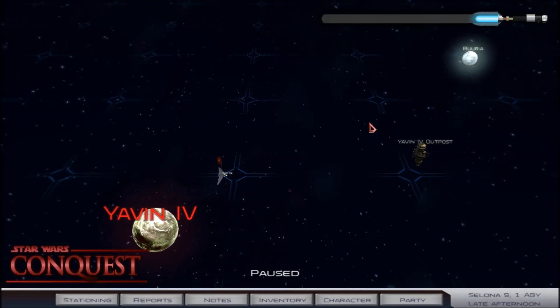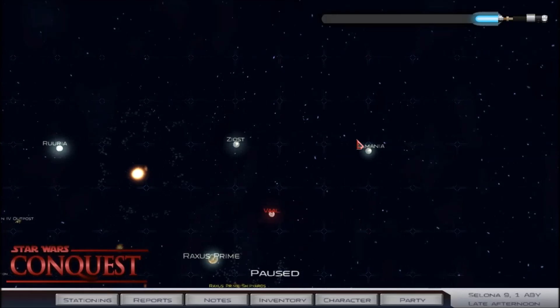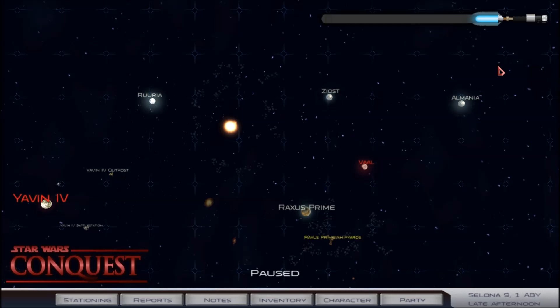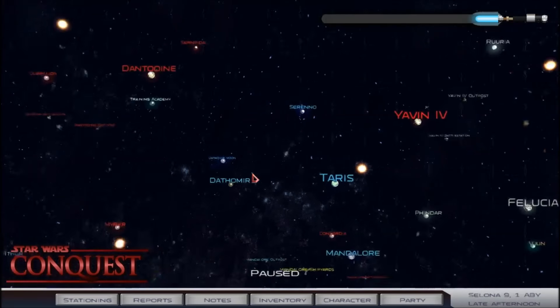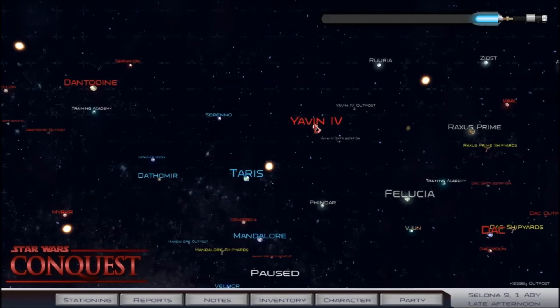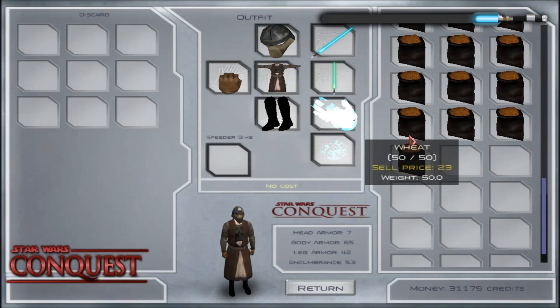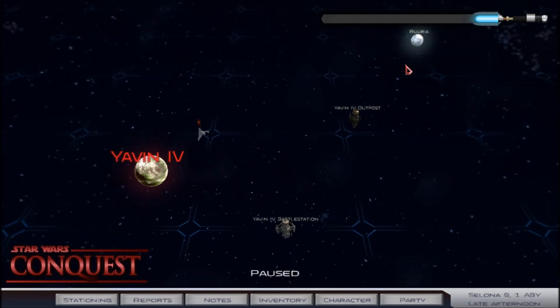Hey everybody, Brett from Astartes Gaming here, back with another episode of our Star Wars Conquest Let's Play. In the previous episode we were working on improving our relations with a couple of our smaller planets including Almania and Xios. We did some villager training for Almania, and then Xios wanted us to find wheat, so I went ahead and did that between episodes. Dantooine had a lot of it, so I basically bought all of it — enough to fill my inventory — because it was really cheap, like eight credits per bag.